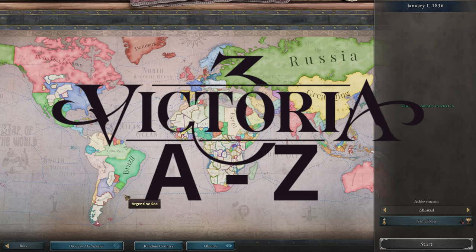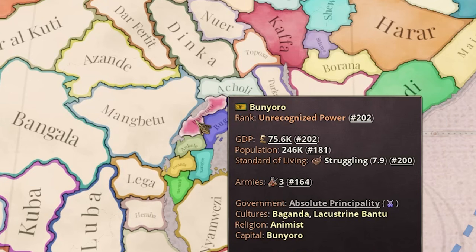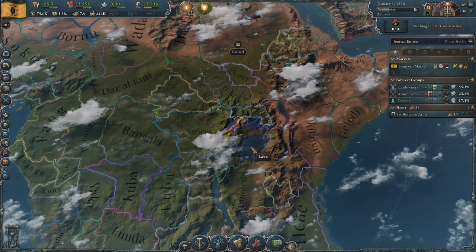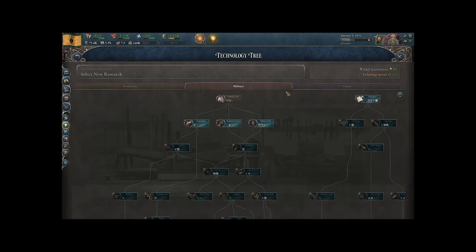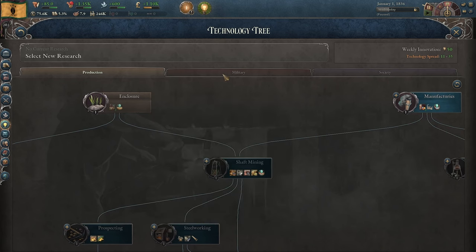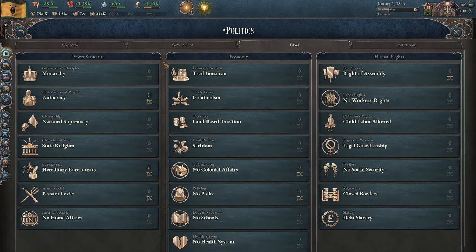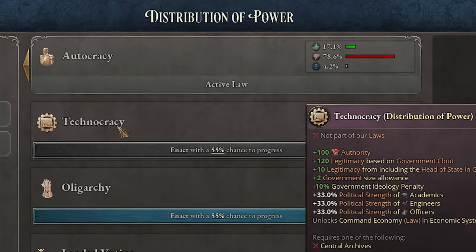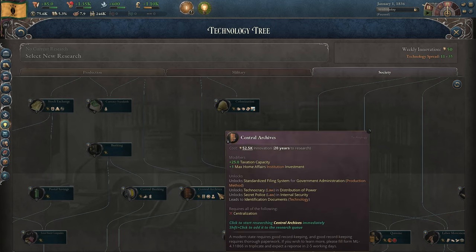Hello and welcome to a new episode of Victoria 3 A to Z. Today we are once again playing in Uganda, this time as Bunyoro. The most defining characteristic of the Lake Victoria countries is their technology — they have absolutely no tech, only the most basic of things. That's really what makes this start extremely hard. I was thinking it would be pretty funny if we try to create a technocracy in this situation, although for that we'll need Central Archives, which is pretty far away.